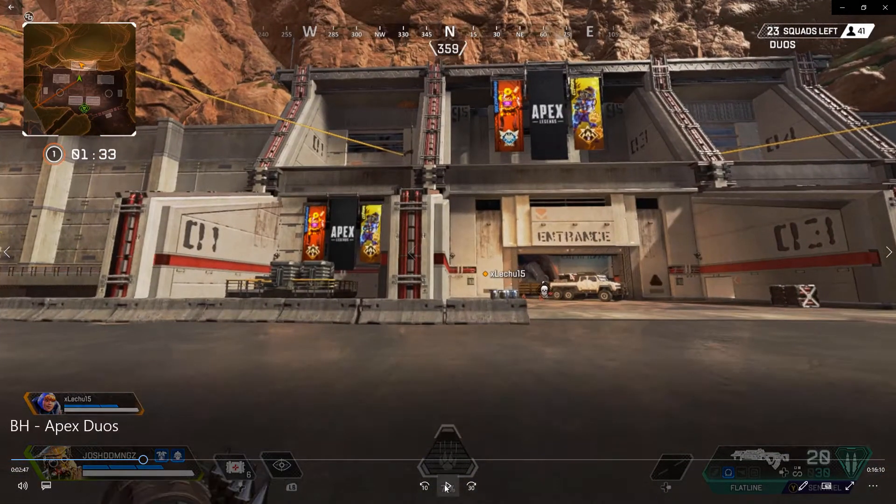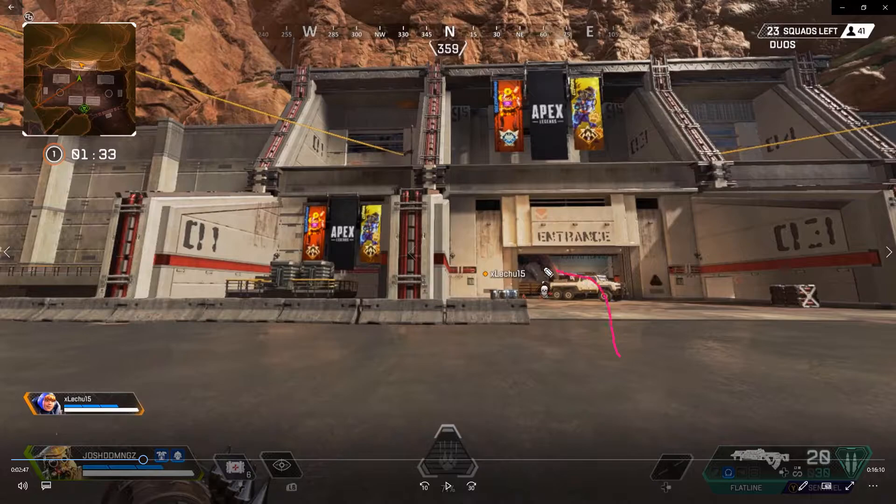Here we encounter a situation. My teammate is doing a good job going in and pushing. You're going to see an opponent up here deciding whether he takes me out or goes back into the room. What he could have done is take the zip line, escape, and make it harder for both of us to capture him. But he gets scared — I push him back in, my teammate goes from the back, flanks him — defeated, end game.